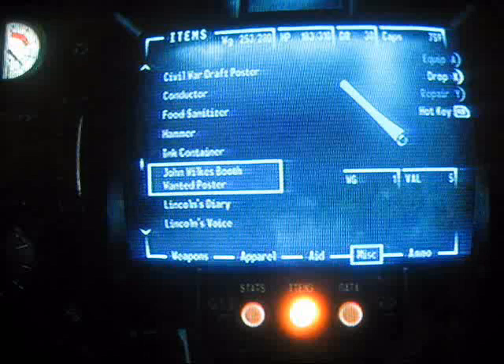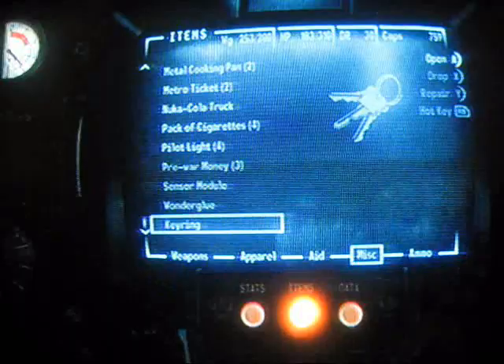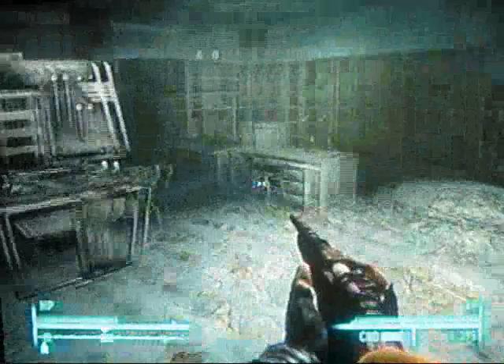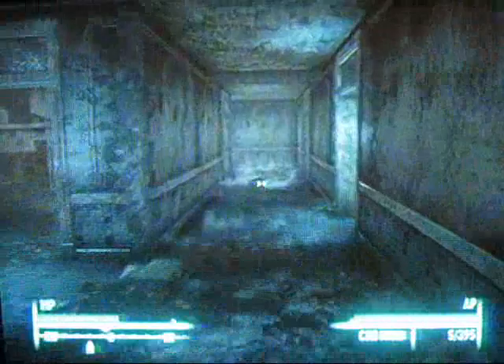We got all seven items that we can sell. You can sell to Hannibal Hamilton - or something like that - and that's where the poster is going to be by the way, up these stairs. You can sell it to Abraham Washington at Rivet City, the Temple of the Union, or Hannibal Hamilton. There's somebody else but I forget.